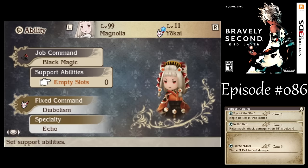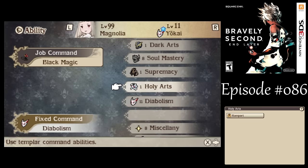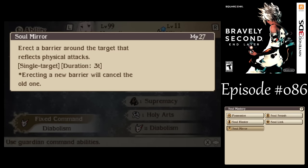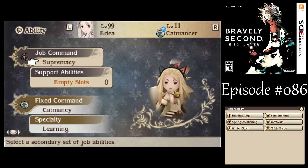For Magnolia, I do want her to be a Yokai, but for this particular fight I actually need a little bit of defense. So I'm going to give her the Soul Mastery secondary command to be able to use Soul Mirror. It's basically reflect for physical attacks, and it lasts for a few rounds, long enough for my purposes.